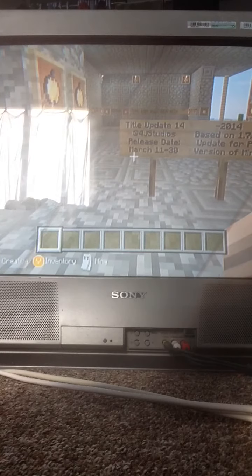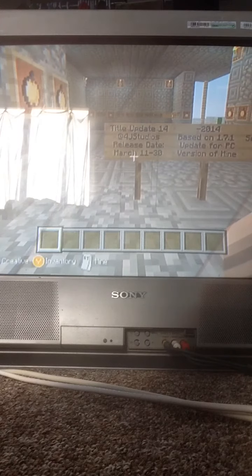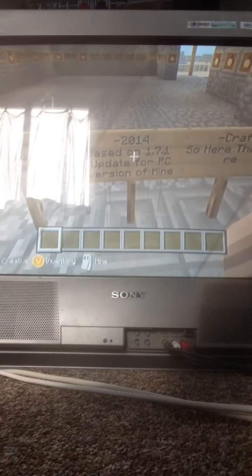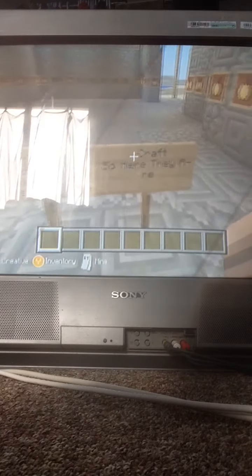Title update 14 by 4J Studios. Release date: March 11th through March 30th, 2014. Based on the 1.7.1 update for the PC version of Minecraft.